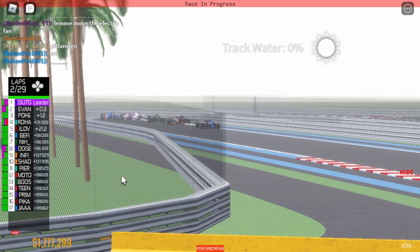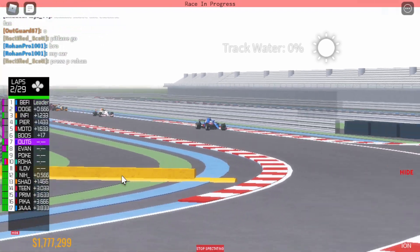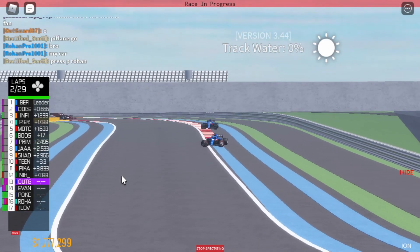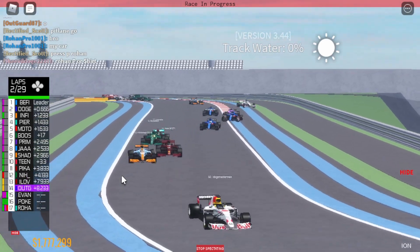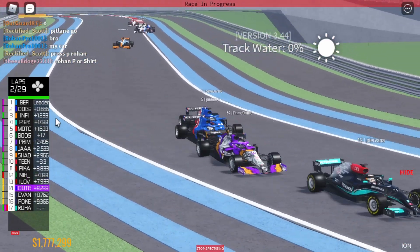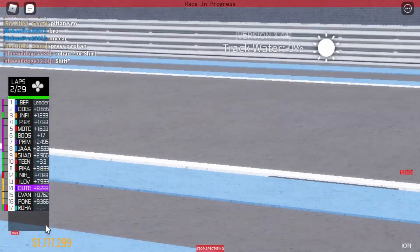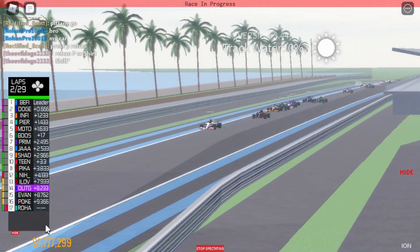We've got a McLaren somehow maneuvering themselves up into P3. But at the moment it's Beffy, Doge, Infinity, Pervana, and Moto. And Beffy's got a car — he's dropping all the way down the order. That's dreadful for him in the middle sector there, gonna cost him a load of positions.